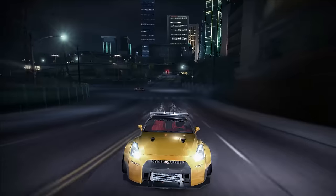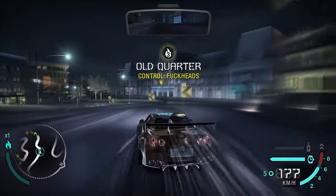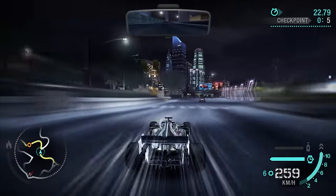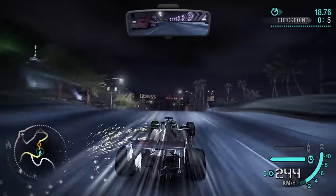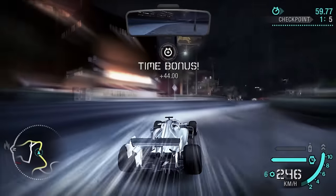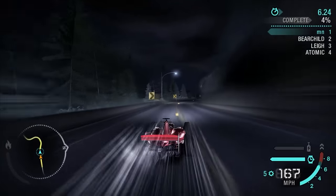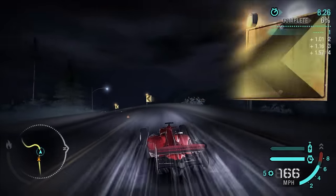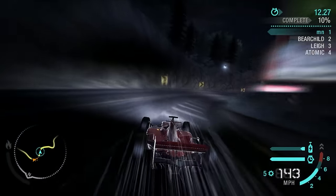Returning to some more car mods, we have a Liberty Walk Nissan GT-R mod, which handles pretty good. But if you'd like to forget about your brakes and have your foot on the throttle all the time, then this Mercedes AMG F1 car mod is perfect for you. Or if you prefer Ferrari, there is also a Ferrari F2004 mod, which will basically handle the same.